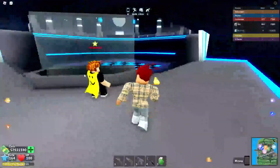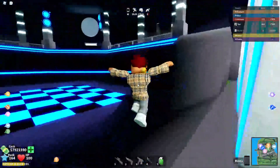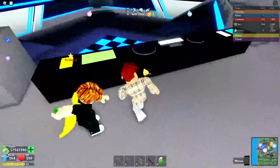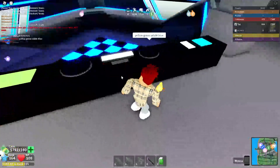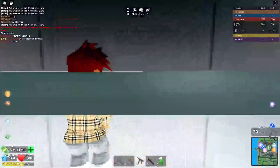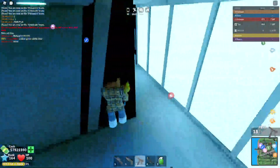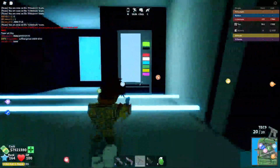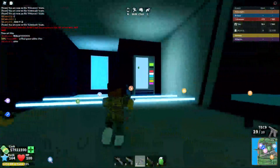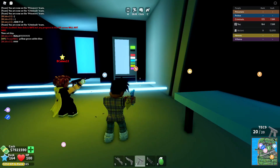We're going to come to the nightclub, and I'm going to show Nick how to grab a jetpack. It's super simple. Come up to the DJ club and look at the colors on the DJ platform. The code is: yellow, green, white, blue. You're going to shoot those colors into a vending machine upstairs. Don't die on this obby — it's actually super simple. Climb up here, go to the room with the vending machine, and shoot the colors in order: yellow, green, white, blue.